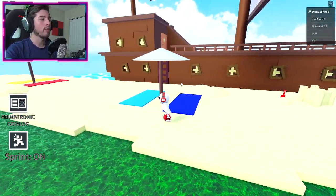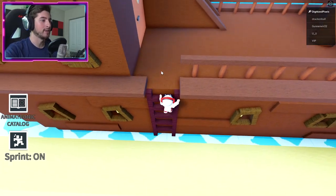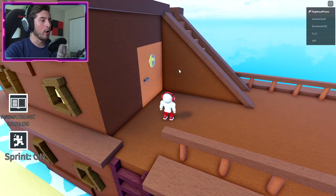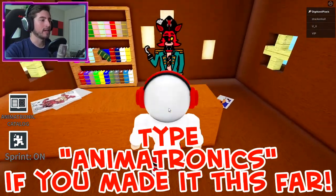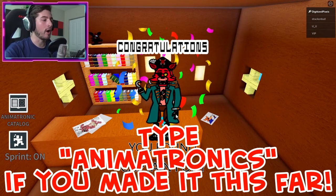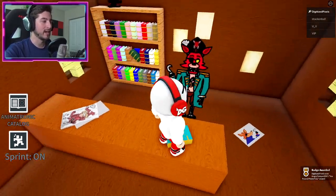Now if we come over here onto the boat — don't touch the water, you will die, water bad. If you go into the captain's quarters and walk in, there is going to be Captain Foxy. Go ahead and touch the booty of Captain Foxy. Just kidding, don't touch his booty.